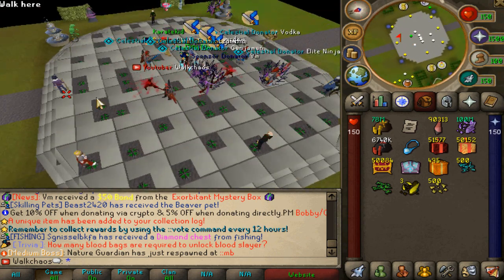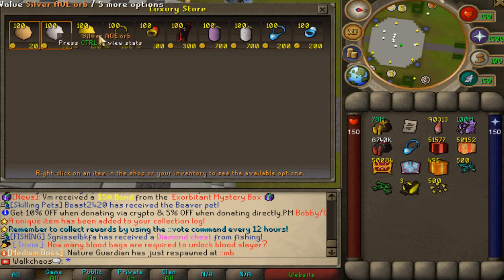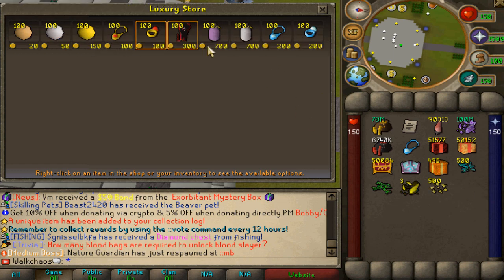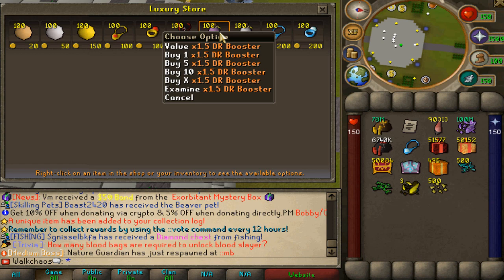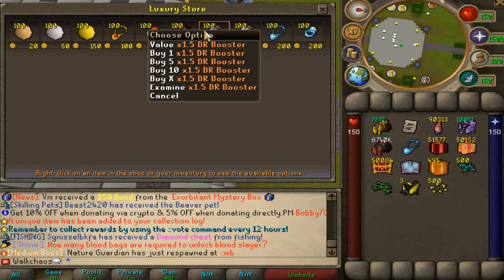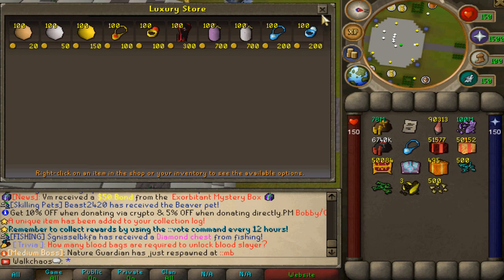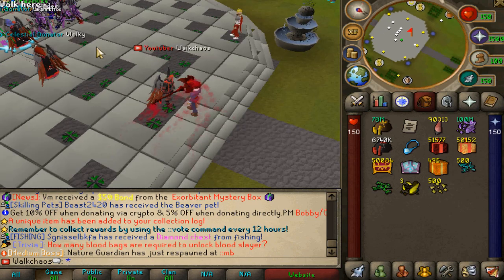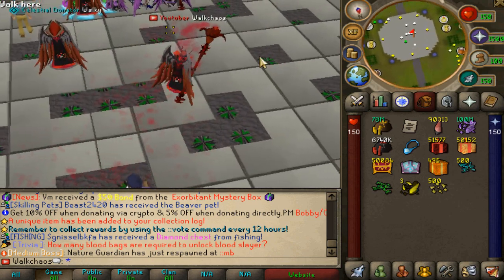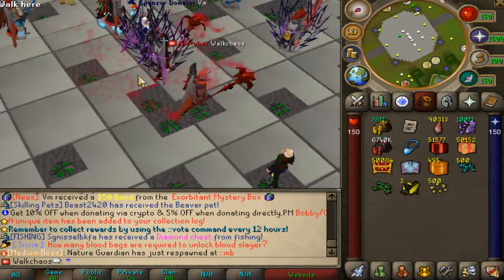Another thing I'd like to showcase quickly is the Luxury Shop. This is an item sink mechanic — you sell items for half price and receive Luxury Tokens. You can then purchase items including the 1.5x Drop Rate Booster and the 1.5x Damage Booster, which are best in slot here. I've heard there's also a 1.75x booster coming that forges these two into one on the next update — don't take my word for it, I was just told about that, but some very great updates are coming very soon.